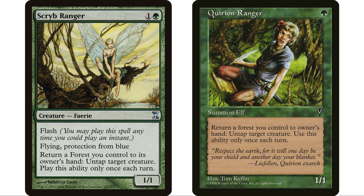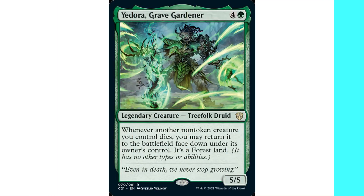Quirion Ranger and Scryb Ranger both let you return a forest to hand to untap a creature. I'd play lots of Eternal Witness — sacrifice it for value, it comes back as a forest, then I return that forest to hand with Scryb Ranger, replay Eternal Witness to get something back. There's a whole lot of synergy and value going on — it's a great value deck and I would honestly 100% build this.